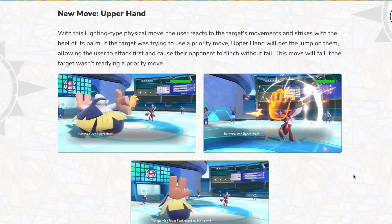So the first one we got to talk about is this new move called Upper Hand. With this fighting-type physical move, the user reacts to the target's movements and strikes with the heel of its palm. If the target was trying to use a priority move, Upper Hand will get the jump on them, allowing the user to attack first, causing the opponent to flinch without fail. This move will fail if the target was readying a priority move.